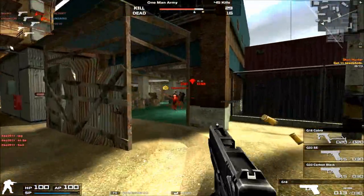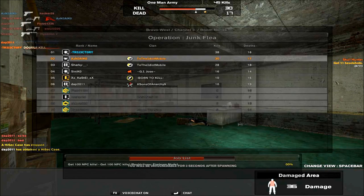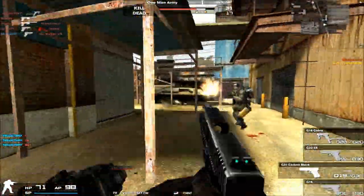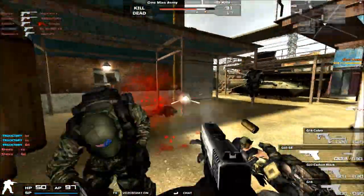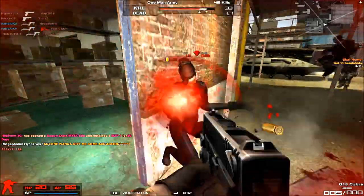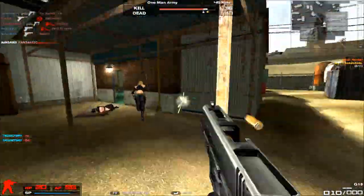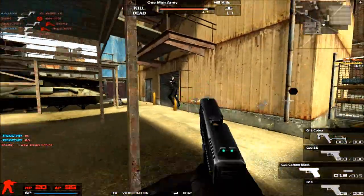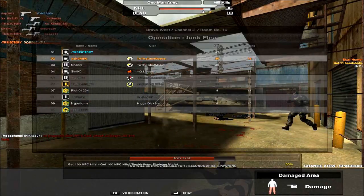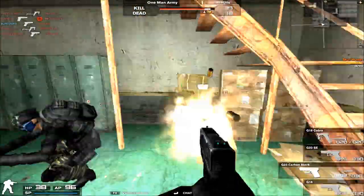The 3-round burst function, like the name suggests, fires 3 rounds in one click. It does take away the fire-as-fast-as-you-can-click mechanic of the G18, but it more than makes up for it with its significantly reduced hipfire spread — reduced by at least 25%, or so it seems. It's very easy to aim at body shots and even headshots while spraying with the G18 on burst fire mode. Lots of people use it just for its 3-round burst function because it's very convenient and quite accurate at medium range. That's the single reason why Nexon put a 900 GP a day price tag on it, over the usual 300 GP for a G23.